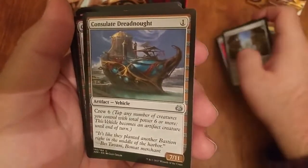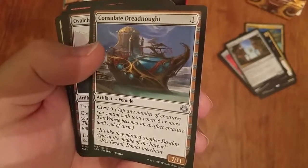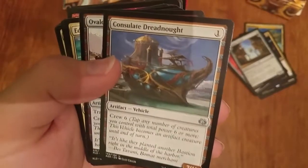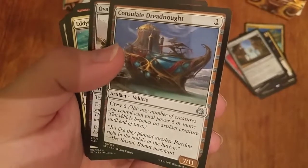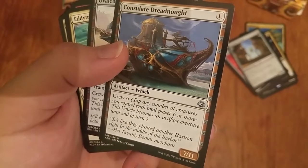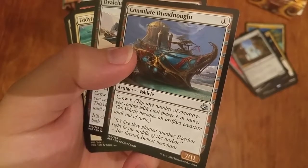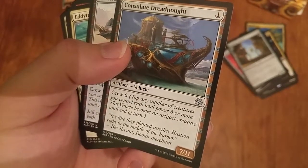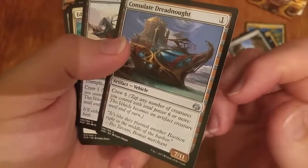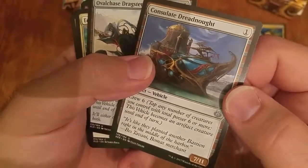Consulate Dreadnought. I did lose a game to one of these. That having been said, if I had had any removal spell I would have been fine. My round four opponent went Consulate Dreadnought turn one, turn two the 1/3 that taps for mana, turn three the 2/2 that brings in a Servo, turn four the 2/2 that brings in a Servo, swing — and I was just kind of dead at that point. But that was his best start, and he really would have been better off with any other card, because he could have run me over with that start anyway.